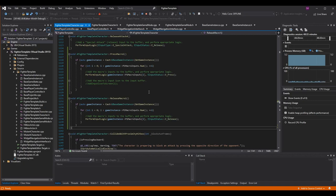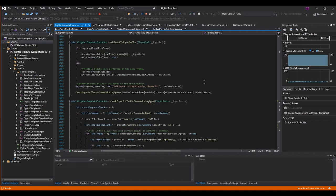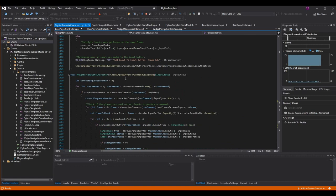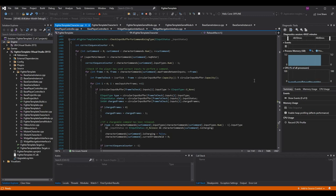Now there are actually two bugs within the check input buffer for command using type function that we should fix. They were only really present during multi-input commands pressed on the same frame, which made them more complicated and more prevalent. I really started seeing them during this macro work, so we're going to fix both of them right here.